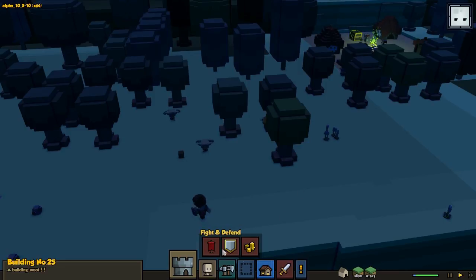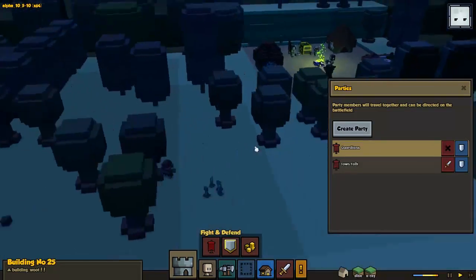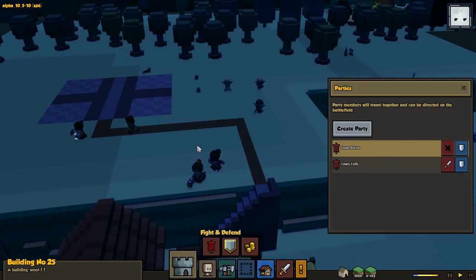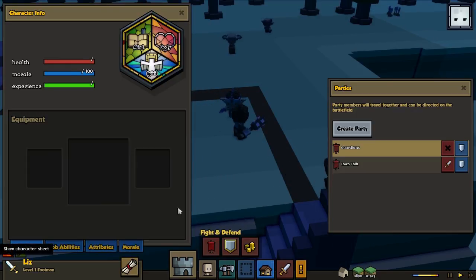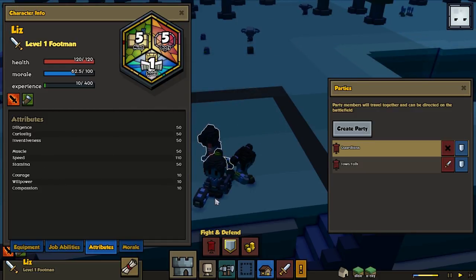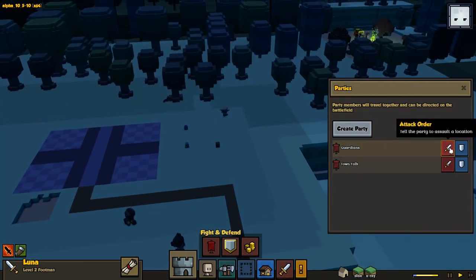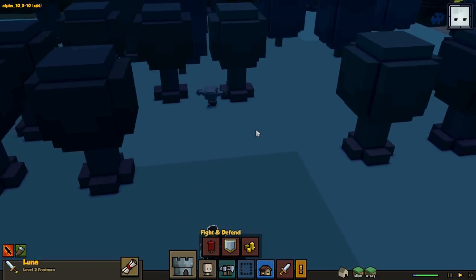Here we got a little bit of a risky situation — our footman is going up against the goblins, and it's pretty close to the camp. What we could potentially do is send one of our guardians as a whole group here, because if you have them here there's such a big risk your people are gonna run into them — it has happened to me many many times. I think if I put them here they're gonna stay in this area with a little bit of space to move, but I really want to avoid running too far.